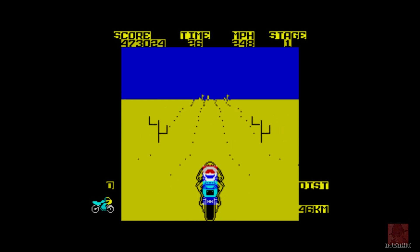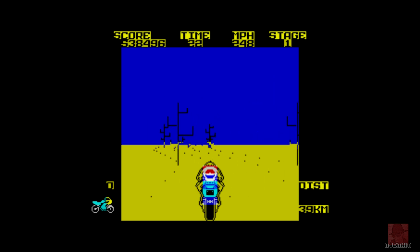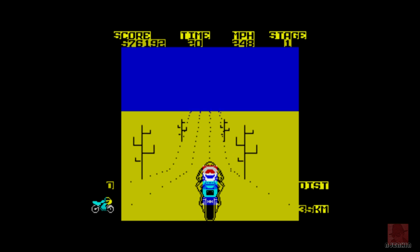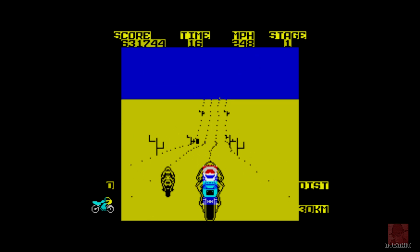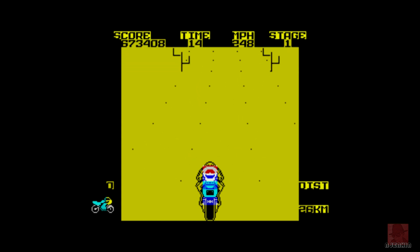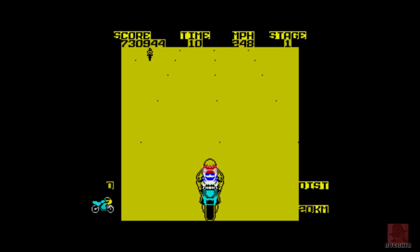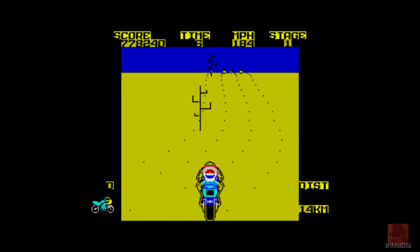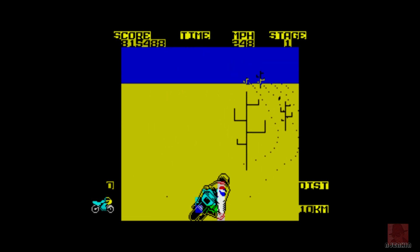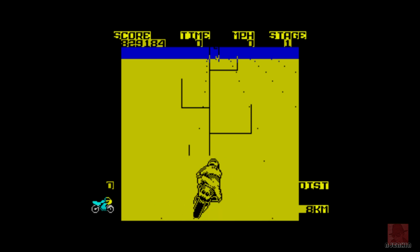Next to the score is the time ticking down, then speed, then the stage - stage one of five. On the right you can see the distance remaining before the stage ends, so 36 kilometers. We're doing a kilometer a second, which is quite fast. I'm most interested to see if the scenery changes colors, like Outrun. Considering the amount of stuff it's moving, it hasn't aged particularly well - no real reason to go play it now.